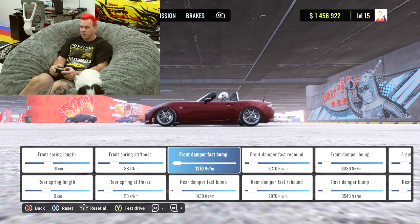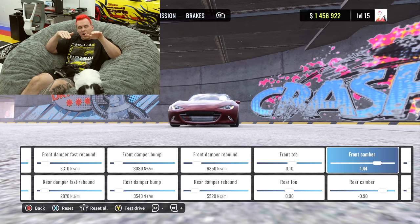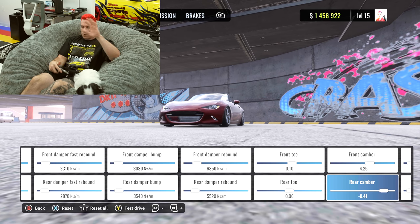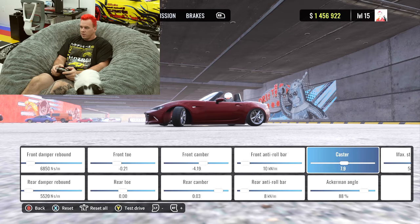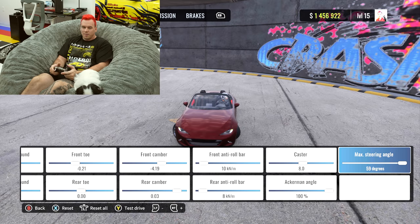For rear spring stiffness, I'd probably leave it alone. Don't mess with rebound or bump at this point. Front camber on drift cars — we're looking for a flat contact patch when at angle, so four and a half degrees of front camber usually does it. Rear camber: always, always, always — in every video game, real life, every car — zero camber. Front toe: run a little toe-out so the tires are pointed slightly outward, which helps with turning and makes it more snappy. Rear toe I usually go toe-in a little, but for now leave it at zero. Caster: around seven to eight degrees. Ackerman angle at 100%, and max out the steering angle.